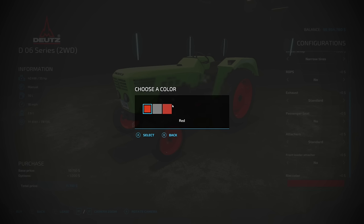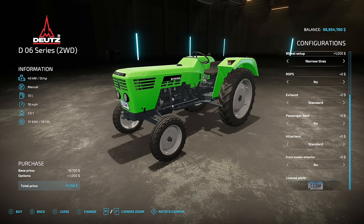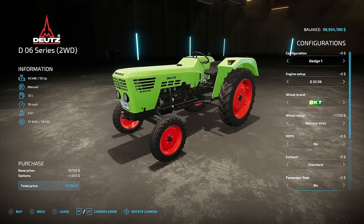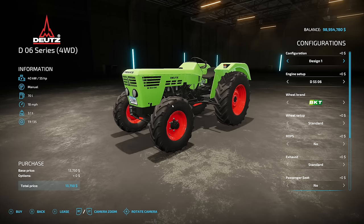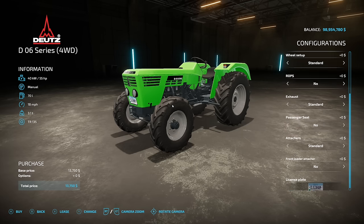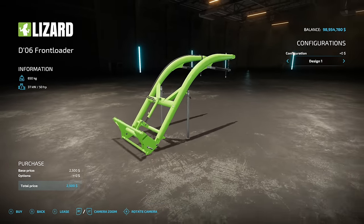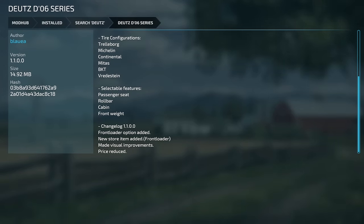Props on the back include a circular fender or nothing, standard or vertical exhaust, and passenger seating on left, right, both, or none. Attachments include a wide front setup and a 200 kg front weight. Front loader attacher is yes or no — if yes, you must use the included front loader. Rim color customization is only available on design one. The four-wheel drive version is largely the same. After checking, the DO6 I already had installed is also from Blue Augen Modding — this new one is a remake.